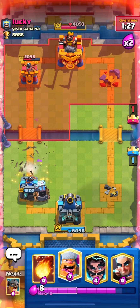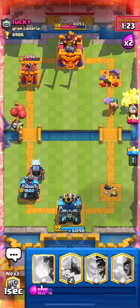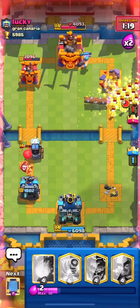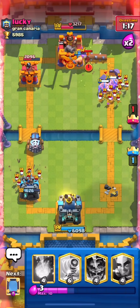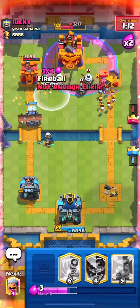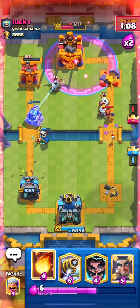I'm not even playing right now, I'm just placing cards. Lumberjack, Elite Barbarians again, log. Log the skeleton army when he places it — that was clever, I wanted to predict it but okay. Now he's screwed. We're going to fireball that. And yeah, it's over — just like that, it's over.